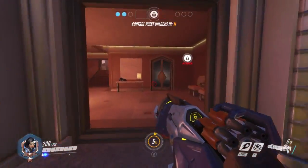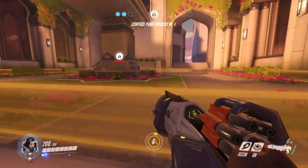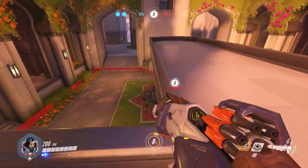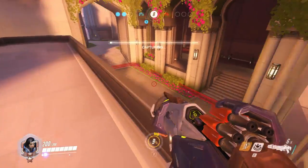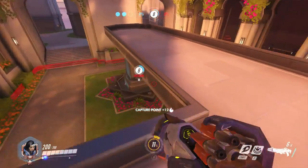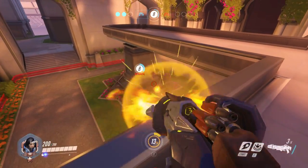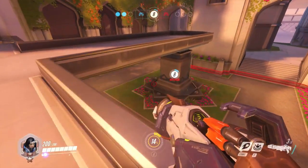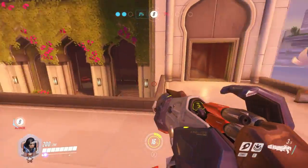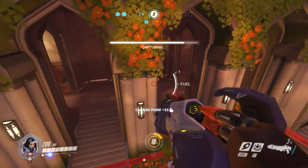Much like all other control points, the maps are pretty linear because the control point needs to be in the middle. This is the control point right here. There's a nice overhang you can sort of chill on — this is going to be the best spot to hold the objective, though you can probably get it from underneath too. Setting up a Bastion or Torbjörn here would be really nice. This spot up here is going to be pretty much where you want to be.